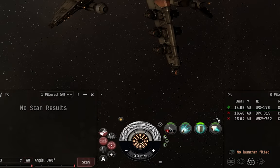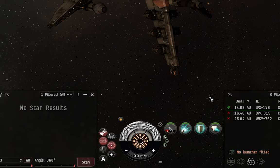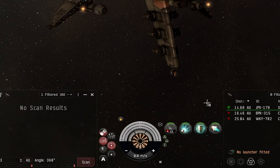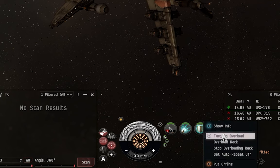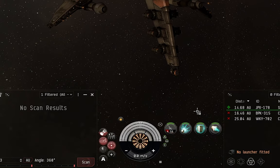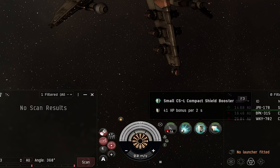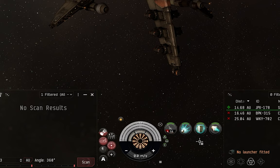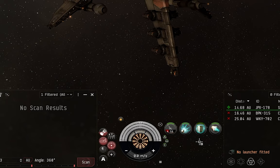Clicking this will illuminate that bright green, and clicking it again will turn off that overload. This can be very finicky to do, especially in a high stress situation, so there are fortunately other ways. You can right-click the module and select 'turn on overload' from the contextual menu, and the same again for 'turn off overload'. You can also use Shift and whichever key binding the module is on — so if the shield booster is on F3, Shift+F3 will activate the overload, and pressing Shift+F3 again turns it back off.